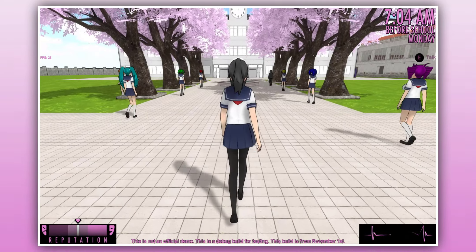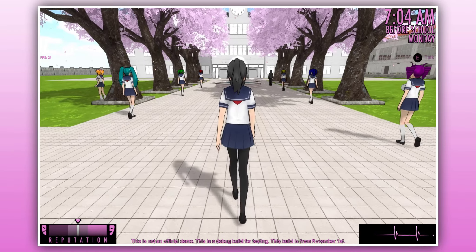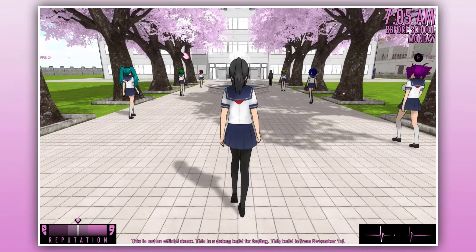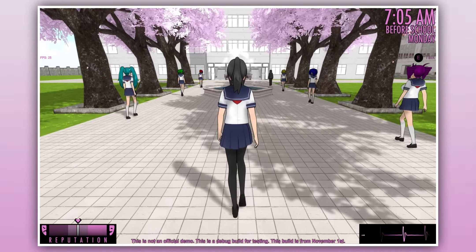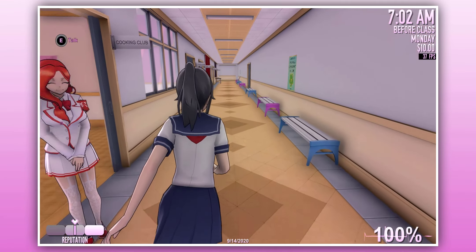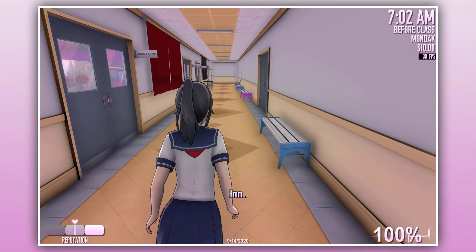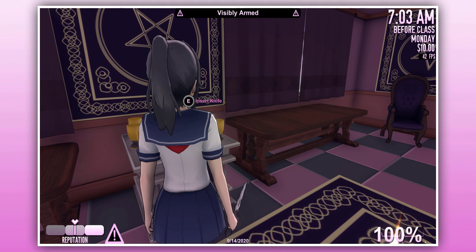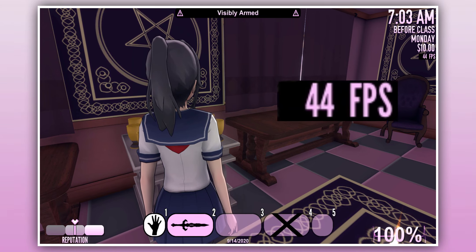Let's talk about framerates. Yandere Simulator is infamous for its poor framerates for years. Framerates in the 2015 Yandere build are obviously better because it has fewer models, features, and NPCs, unlike the current Yandere Simulator. In the Yandere Simulator demo, however, the framerates are much better than the previous 2019 and 2020 debug builds. But everything is not perfect yet — there are still many frame spikes that need to be fixed. For example, when you pull a weapon from the inventory, the framerates will drop by 10-20 fps.